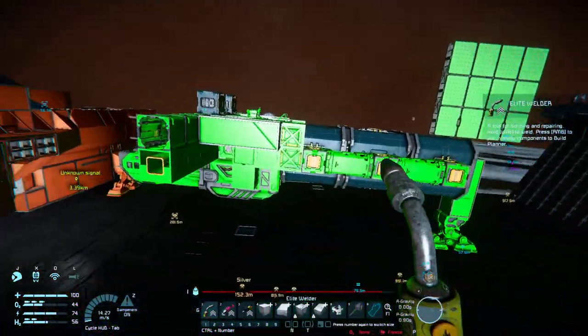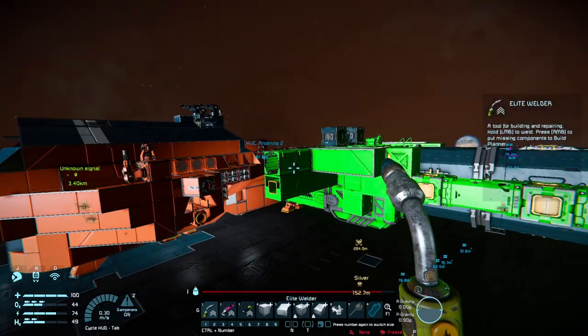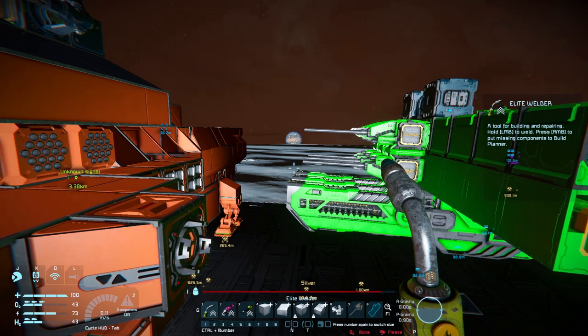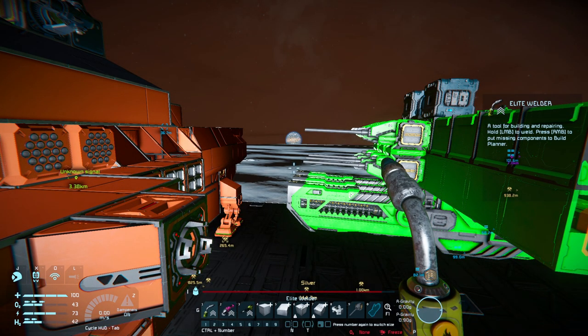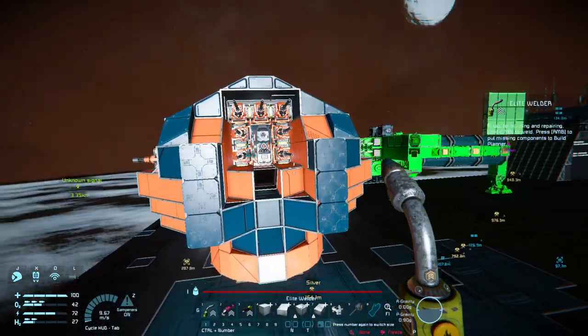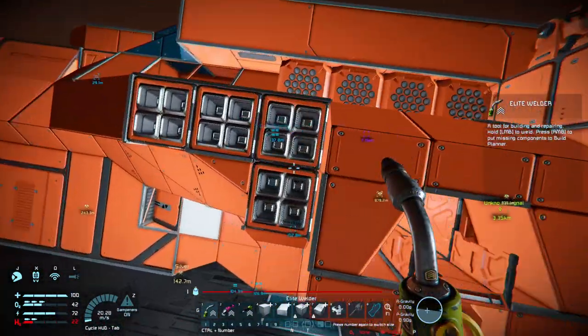Thrusters are going to be towards the midsection and back. So when we're taking that barrage of damage up front, we're not going to have to worry so much that a thruster is taking hits and we're going to be left stranded. That's the point of having the thrusters where I have them - or where Keen put them on this.